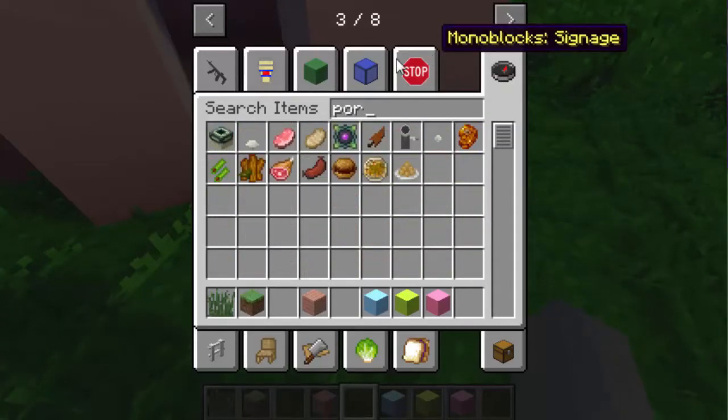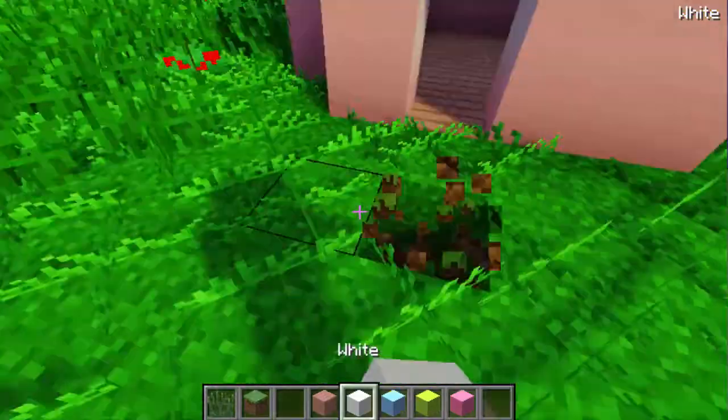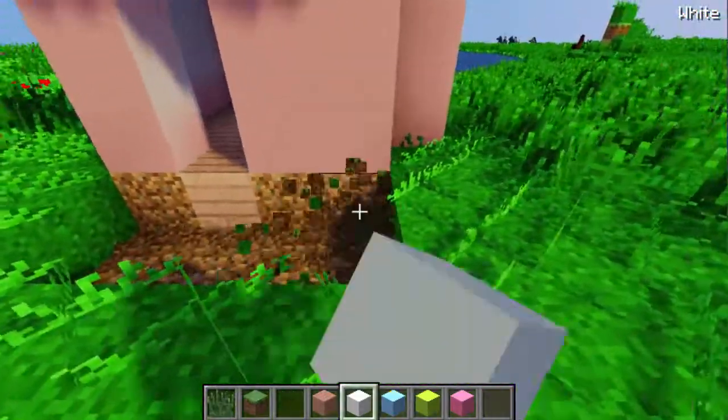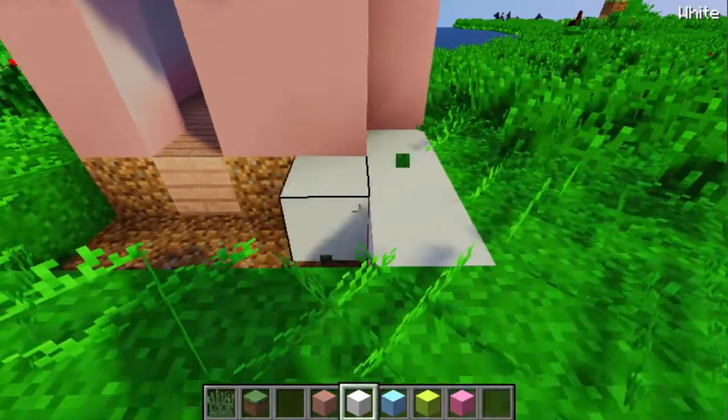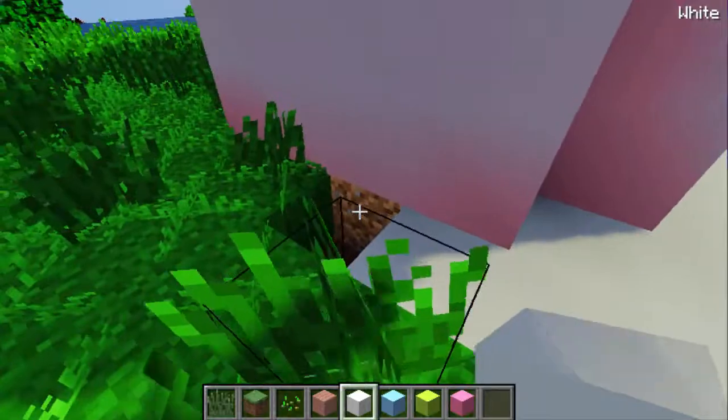I'm gonna make more of a porch area. Let's make like a sprinkle frosting porch thing. I don't know what to call it — let's just call it the sprinkled crap. I don't know what to call it, but this is gonna be such a fun series!